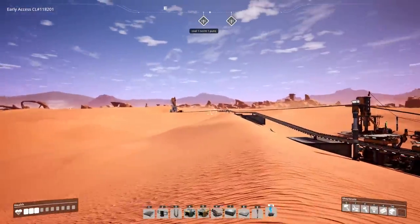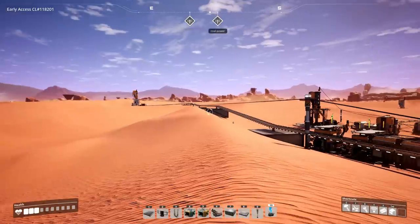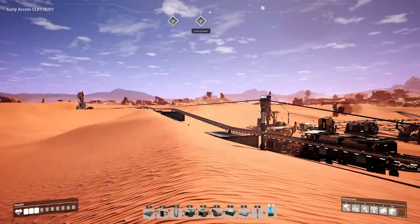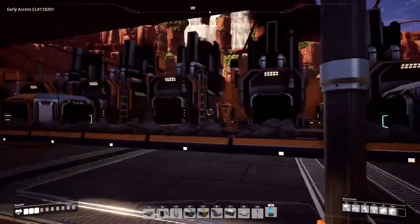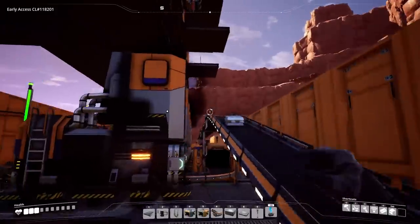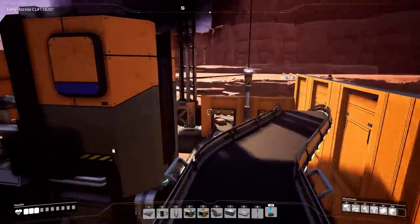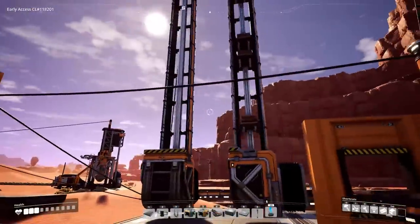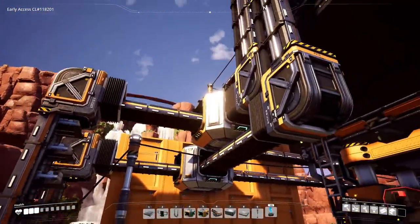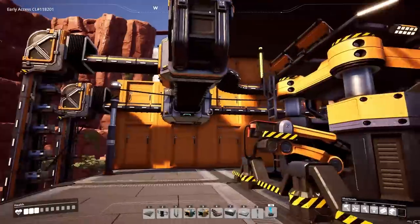This is an iron ore patch with a Miner Mark II on a pure node — we're going to get 240 items per minute and will be close to filling the belt. Here comes the iron ore into the building. The layout is more or less a duplicate of the copper ore, except the ingots go over the copper merger line and run down to a lift right next to the copper guys, get lifted up, hit a splitter — half stays on this floor, the other half hits a lift to the next floor.